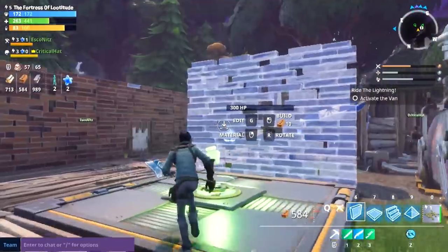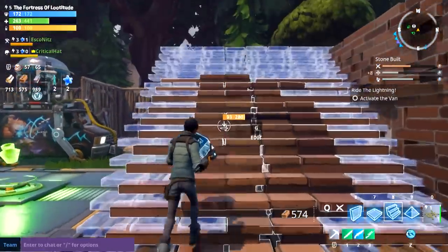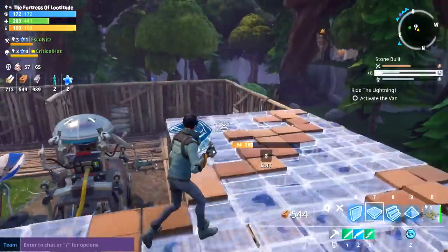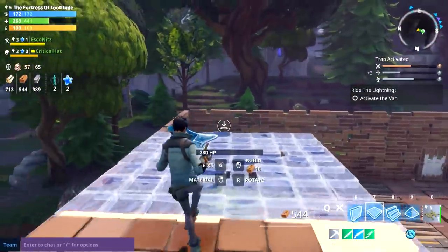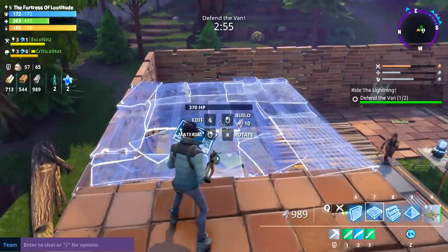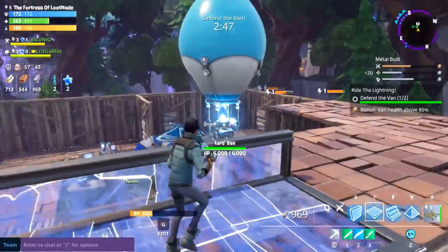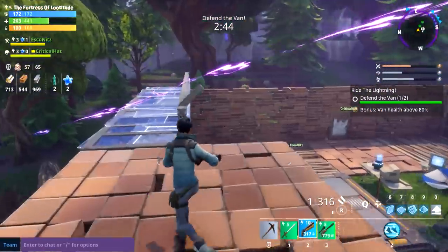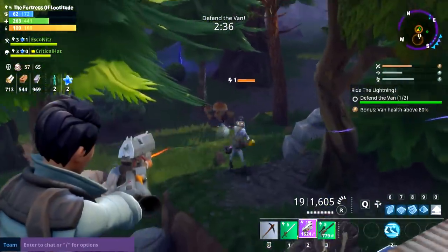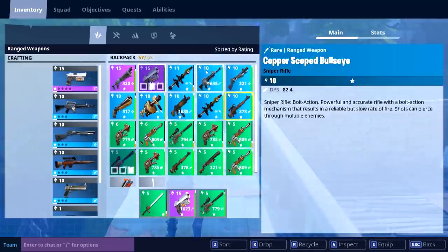I don't know what this does but it looks dangerous and I like it. We should activate the van. Oh, the healing pad is being used up. I didn't get full health. We've got a bonus in play — keep the van health above 80%! I'm going to get rid of this shotgun. Husks from the north — they're from everywhere! Got him, not so bad. I got this. There we go. I've got the south covered.